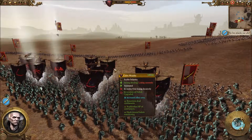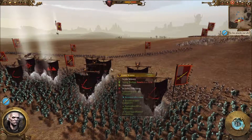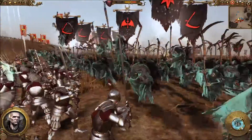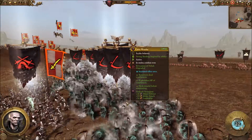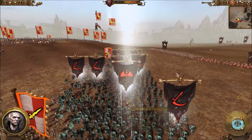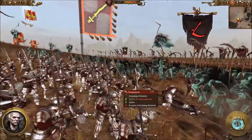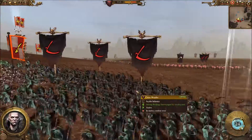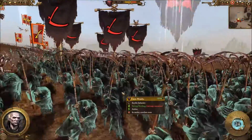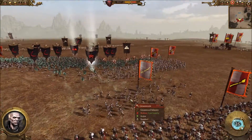When I overcast it, it increases the effect area, and I believe it increases the duration as well. These guys, even though they're taking damage, no matter how much damage they take, they're healing it right back. Invocation of Nehek just heals hit points. That's kind of how the undead works, and it's nice to see. They're taking a lot of damage here, but they're healing it right back - I'm just raising the hit points back up.